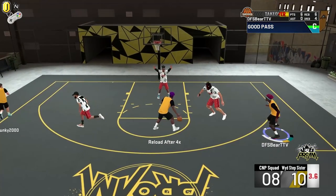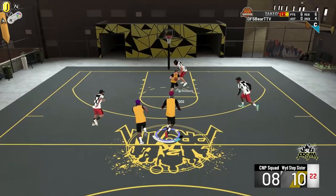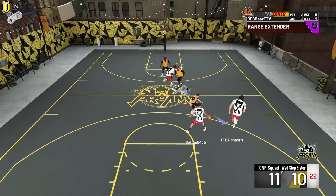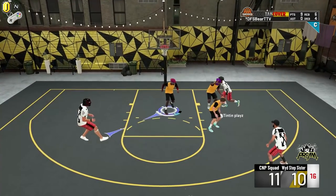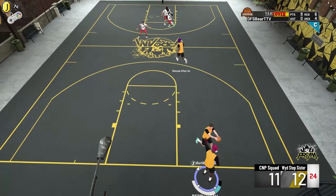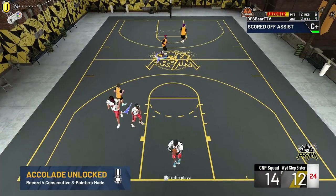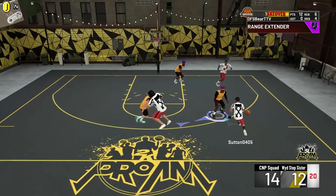I have not used this guy in a long time. It's funny because I don't know how to dribble — I'm not a dribble god. Look at that green light. Dido has Hall of Fame Dimer and Hall of Fame Floor General. I do not have good dribbles by any means, but using my Westbrook build, I've learned a thing or two on how to do certain moves even with bad ball handling. Look at that green light — green machine is going to the full effect right now. I've got gold green machine on.